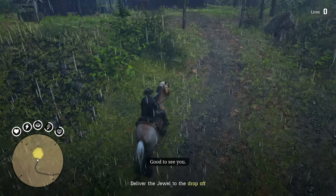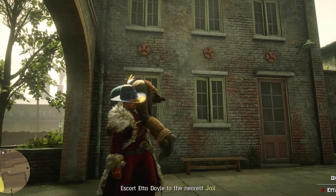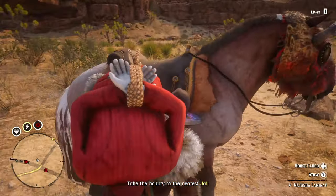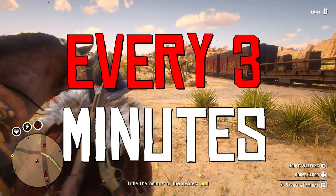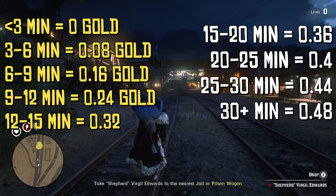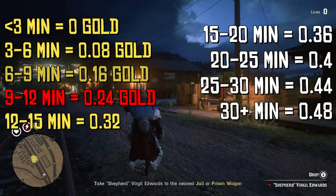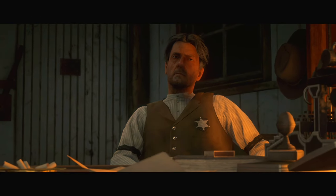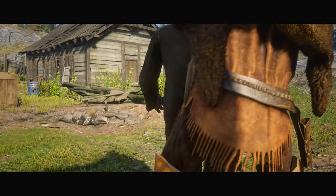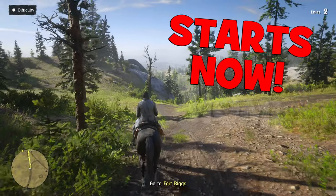If you want to receive the best payouts for missions in Red Dead Online, always use your own timer. Not knowing how much time you've spent on a mission is the second mistake that will cost you a lot of gold. The amount of gold you receive for completing a mission usually changes only every three minutes. It's obvious that you don't want to complete a mission in, say, eight minutes and 55 seconds — if you wait just five more seconds, you will earn 50 percent more gold. So you always need to know exactly how much time you've spent, since the in-game timer is not always visible.